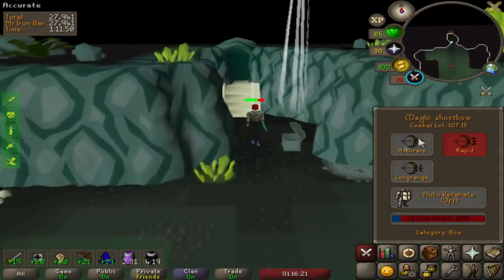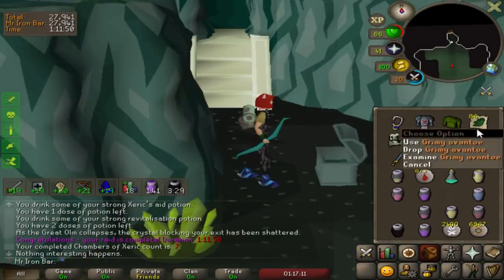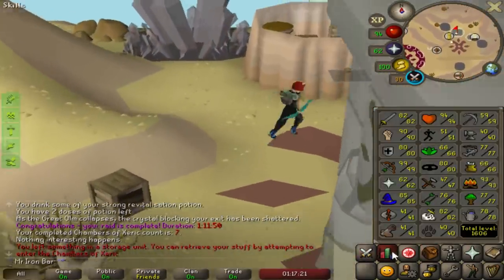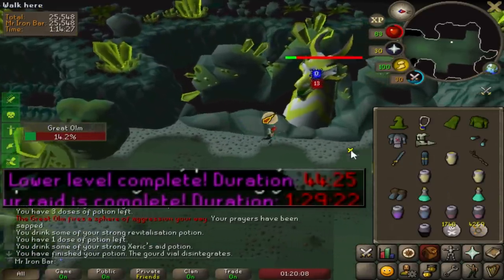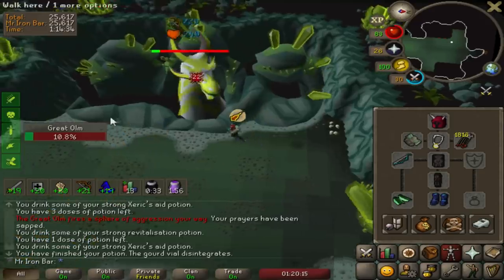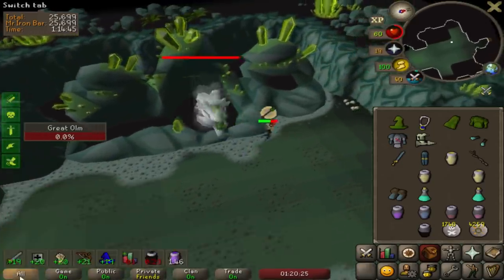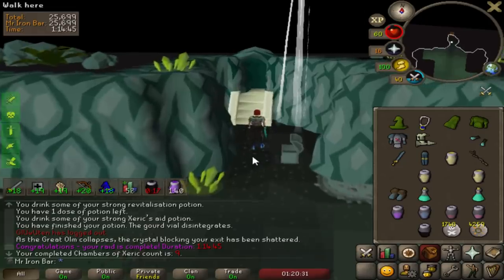28k points, 7 combat levels gained - I'll definitely take it. We got some blood runes and some avantoes - that's sick, those are really important for the herb grind. My last two Olm times with the rune battleaxe took about 40 to 45 minutes. The rune battleaxe made a massive difference - I was clearing melee hand under five minutes, well before the overload dose. I probably saved five to ten minutes on the melee hand alone.